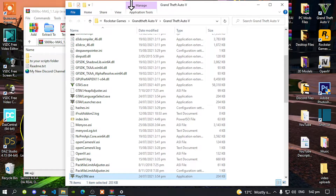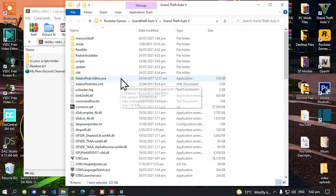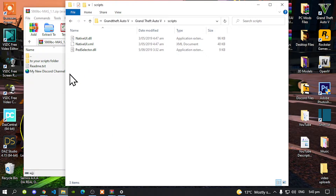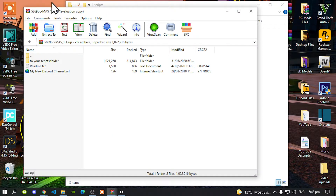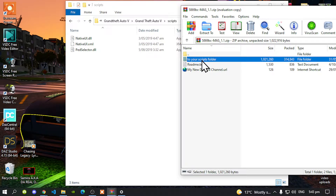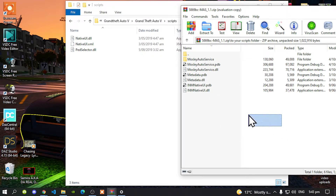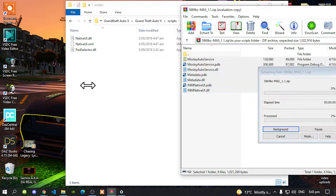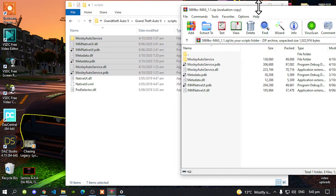Inside that folder, all you've got to do is go to your Scripts folder. Make sure you spell Scripts correct and make sure that Scripts is lowercase. Once you have finished with that, open up your Scripts folder. Once you are inside your Scripts folder, go back to your Extract folder and open up this folder over here. Select all the files and folder, and drag it inside your Scripts folder. That's all you've got to do.